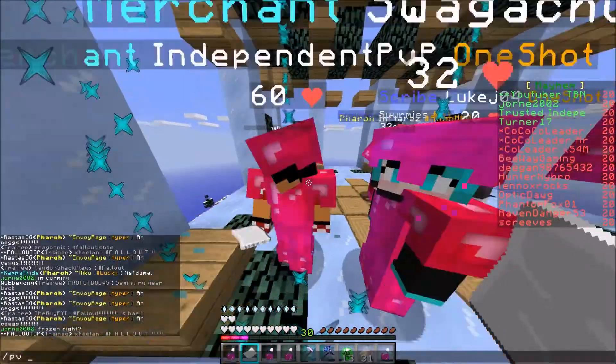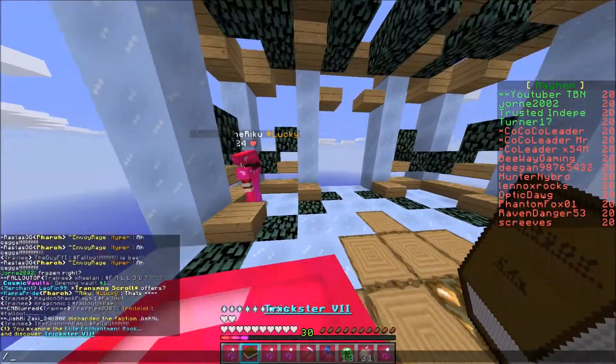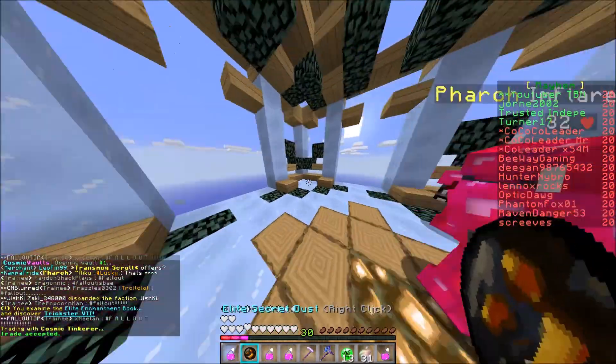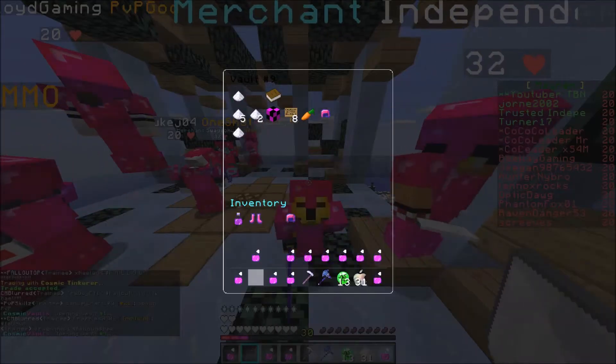We got an elite book and a one-shot title — that's pretty good, let's keep that. We also got trickster seven, which is a tinkerer. Pretty good success! We got a one percent — it's fine, it's fine.